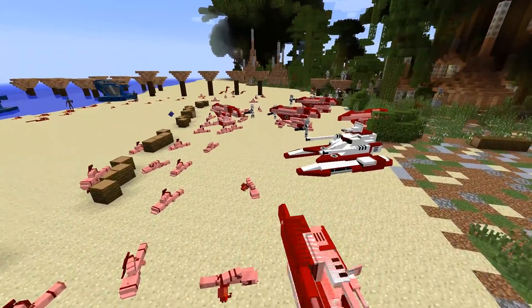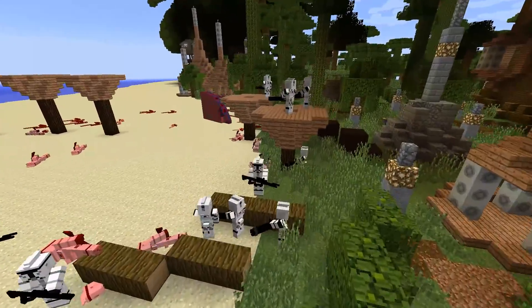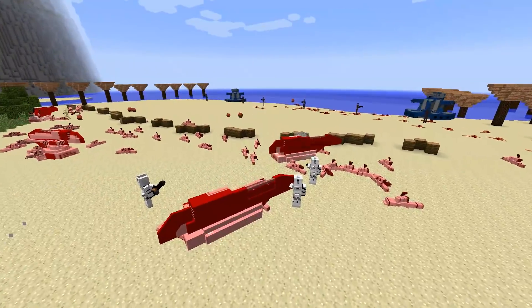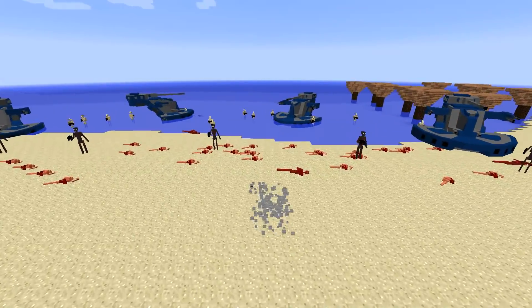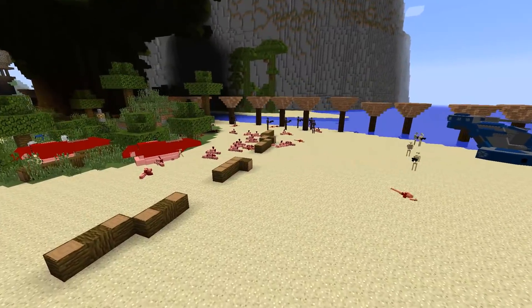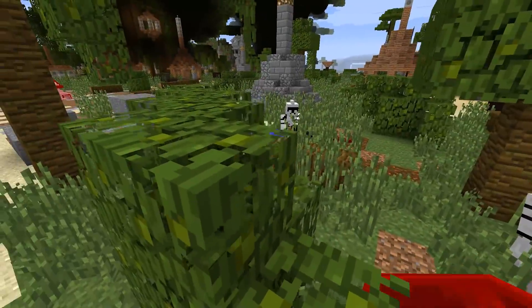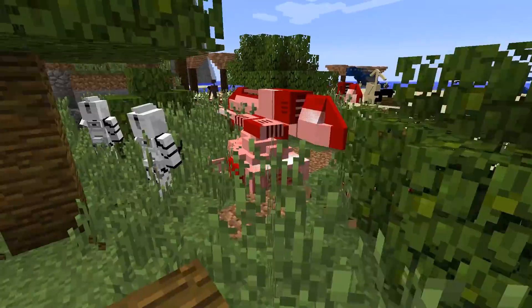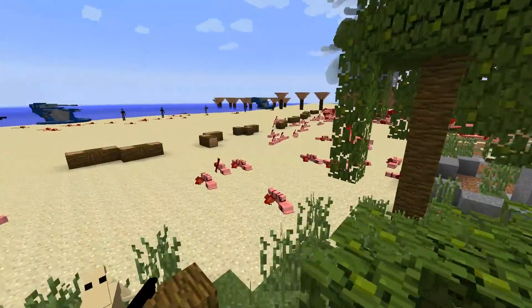But on the far right, things are looking a lot better for the clone troopers — very few of them dead and a lot of droids dead opposite them. In fact, most of the droids are still secluded to the beach itself, very little progress made. Even down the middle, the clones are still doing alright, holding their positions and defending whenever the droids come into line of sight.